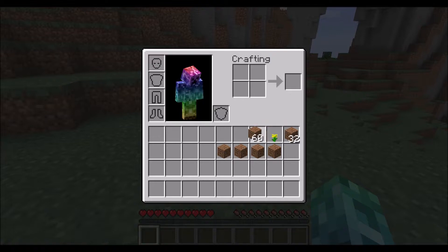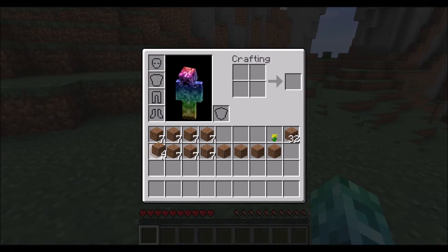When holding items in your cursor, you can distribute the stack evenly by holding left click and dragging them around, or you could hold right click and distribute just one in each slot.